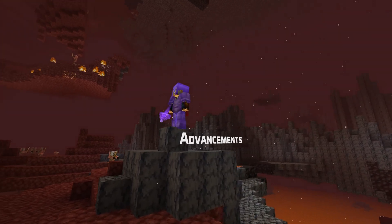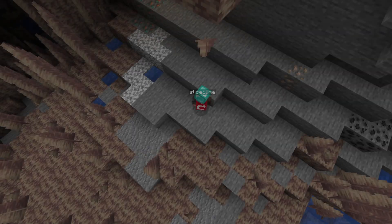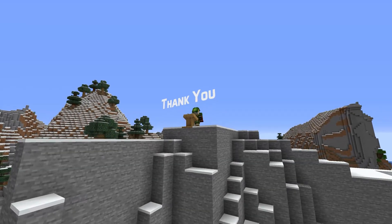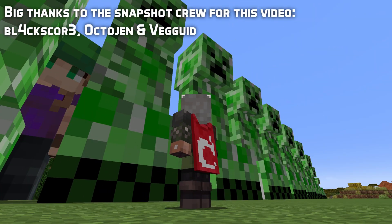And finally, an advancement fix. The taken damage criteria is now correctly calculated for damage from falling blocks when the player has a helmet equipped. That's it for pack version 27! My name is slicedlime, thank you for watching, I'll see you next time!